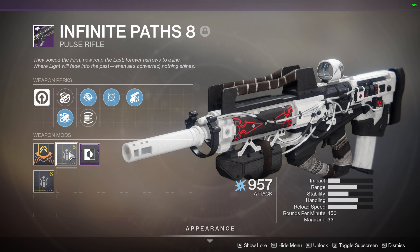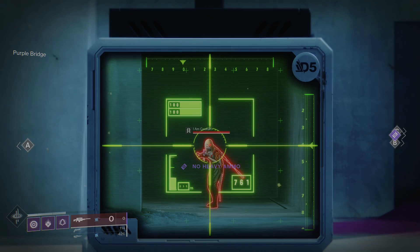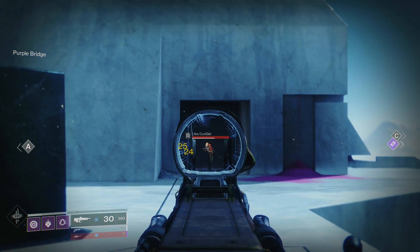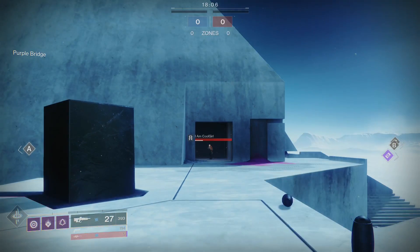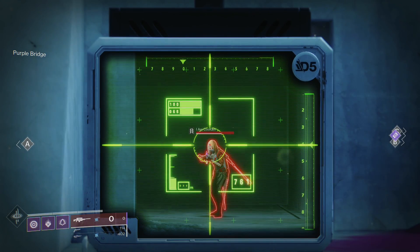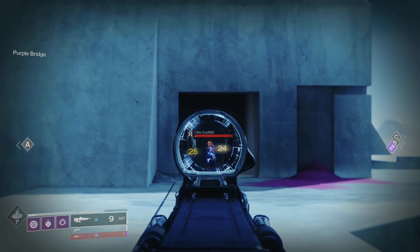As far as effective range, I have two pulses right here. One of them is a max range roll — full bore, accurized rounds, and a range masterwork at 4 out of 10. The second pulse is max stability — polygonal rifling, steady rounds, and a stability masterwork at 10. Both are the extremes. These do 25 to the head. The max range roll hits right at 36 meters for its max 25 damage — past that point you start getting fall off, dropping to 24 then 23. The max stability roll does max damage right at 32 meters, so the difference between max range and max stability is about 4 meters.